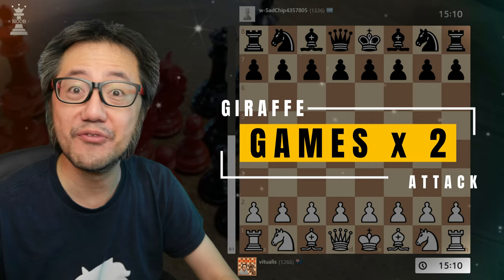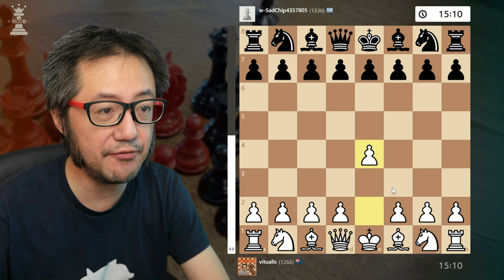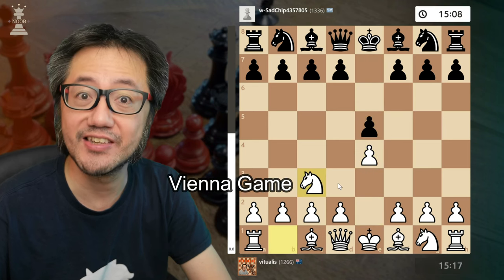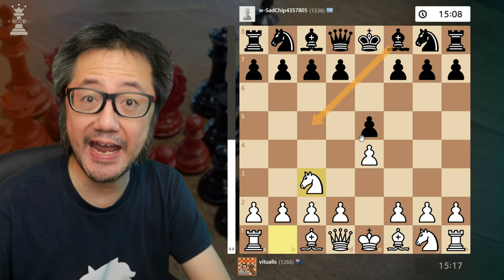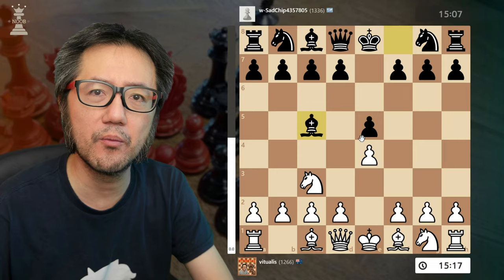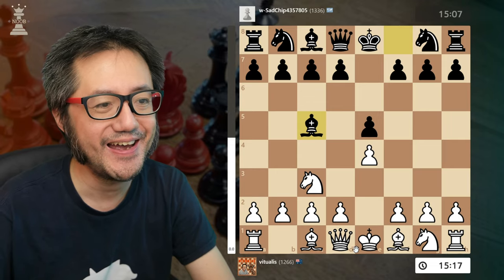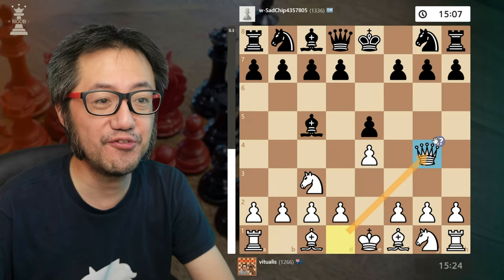Two very quick, very fun games — the most recent game I played. Now the Giraffe Attack begins with the Vienna game: E4, E5, Knight C3. And Black has to play the Anderson defence of Bishop to C5, which covers about 1 in 10 Vienna games. And the Giraffe Attack is the immediate Queen to G4.